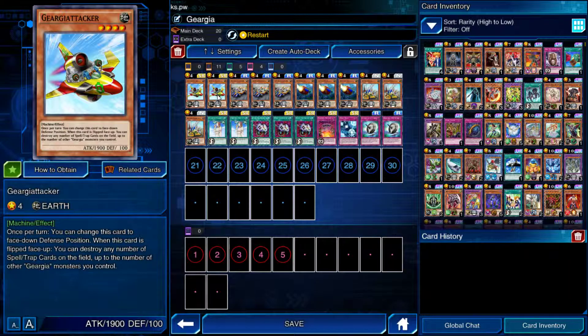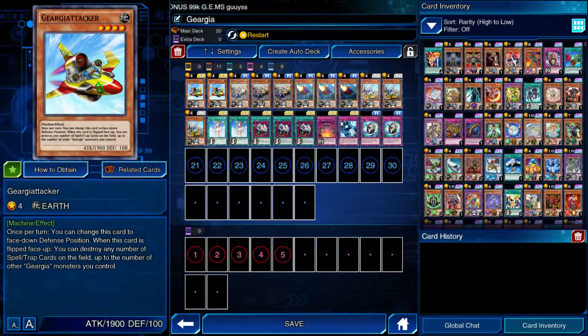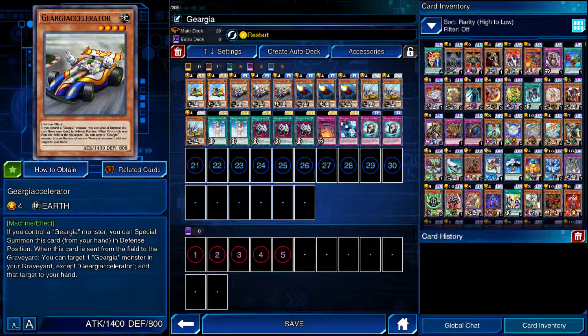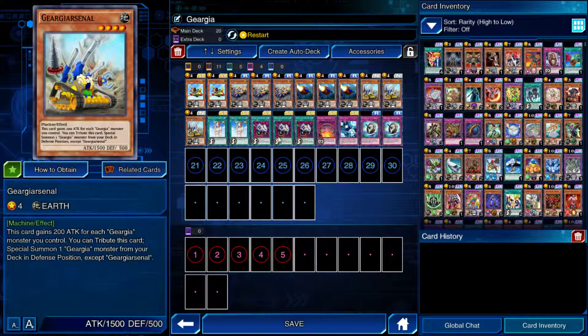We're jumping into the Gear Gaia deck today on the video. I just recorded my video about the structure decks that's going up before this. Anyway, today we're going to be jumping on with a Gear Gaia deck, which is a really fun deck. I'm running 2 Gear Gaia Attackers, 3 Gear Gaia Accelerators, 3 Gear Gaia Anchors, and 3 Gear Gaia Arsenals.